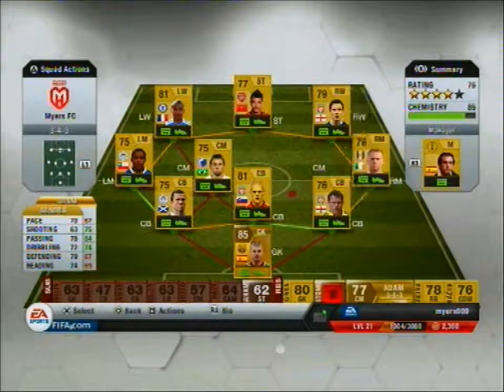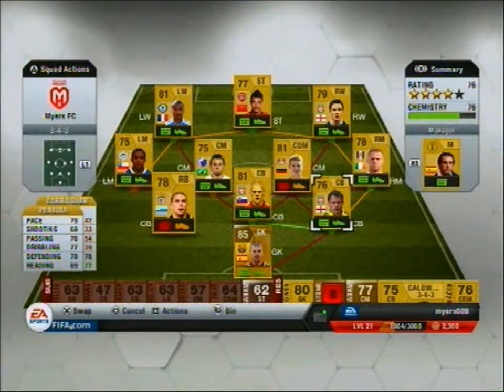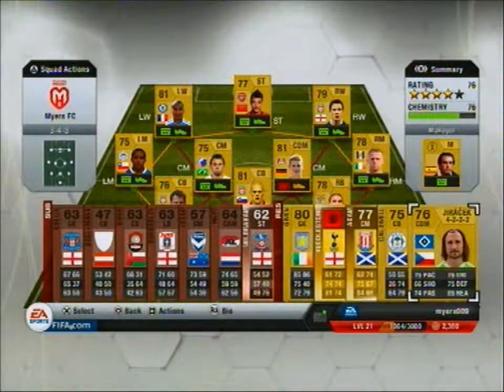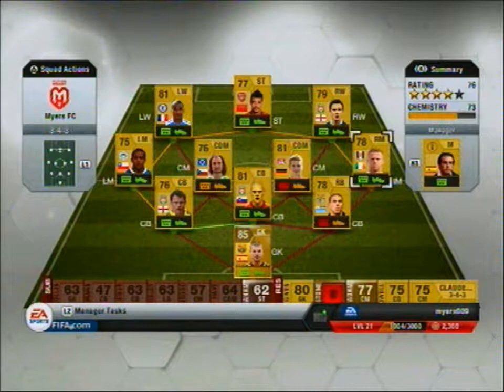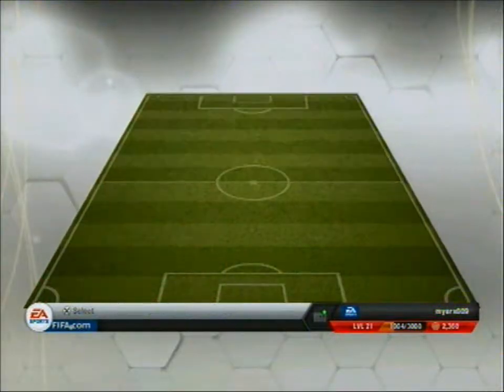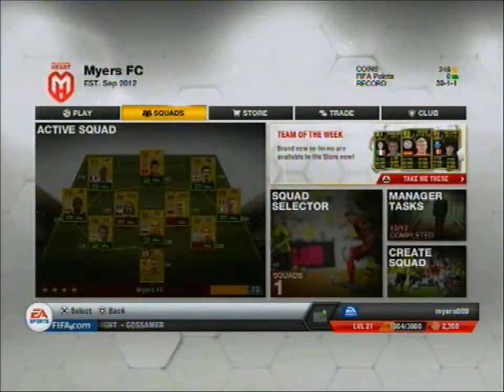First we'll put Bender in the squad — I think I'll put him here. As you can see my chemistry is already flying down. I'm going to put Pereira there, swap him in for Jamie Carragher. And Juracek in as well. I've just lost both centre midfield players so my chemistry is shot down. Managed to keep my three forwards, but the centre midfield has been completely changed — look at all these missing links. It's going to be a pretty difficult team to play with, especially in this game where passing means a lot. I haven't really played online yet, hence why I've only got one loss. Let's get straight into the tournaments.